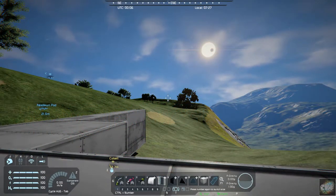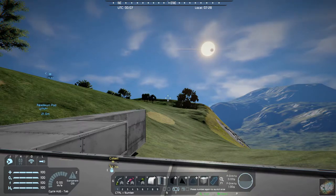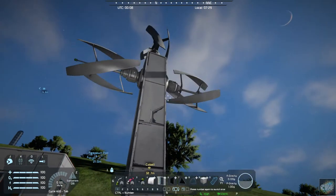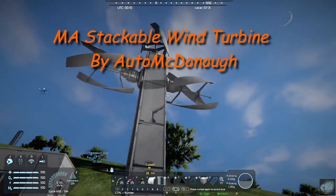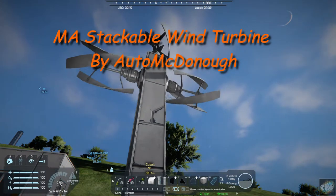Hello all you space engineers out there. Commander Kingfish here and it is Mod Wednesday. Today's mod is another quality of life mod that I like to call them — it's called M.A. Stackable Wind Turbines, and it's by Otto McDonoghue.